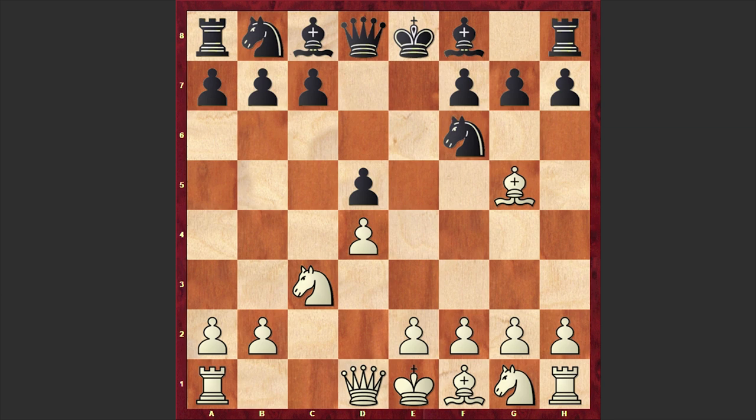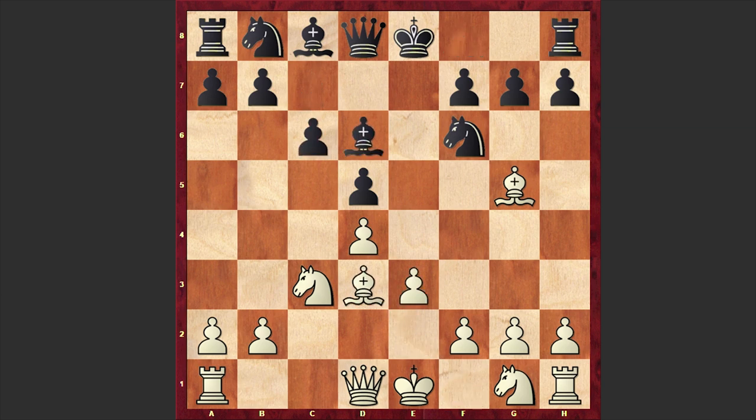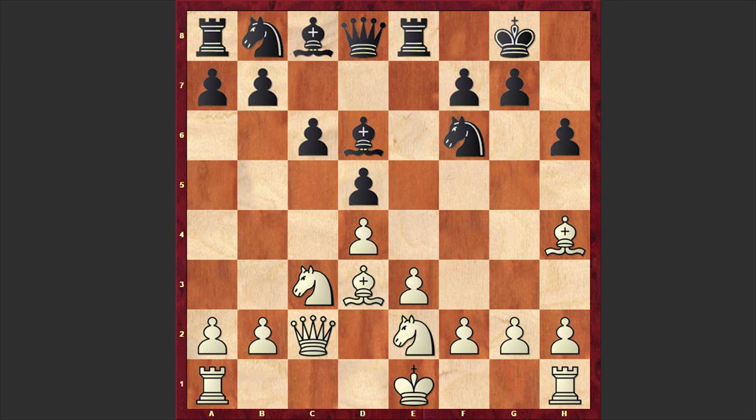Next came Bg5 by Maiseyenko, c6, e3, Bd6, Bd3, black castles kingside, Qc2, h6, Bh4, Re8, Ne2, and a5. Usually here black plays Nbd7 — this is the move Vladimir Kramnik chose against Shachriyar Mohamedyarov in 2018, against which the latter chose g4, but Kramnik managed to win that game. In our game, after Ne2 we have a5.